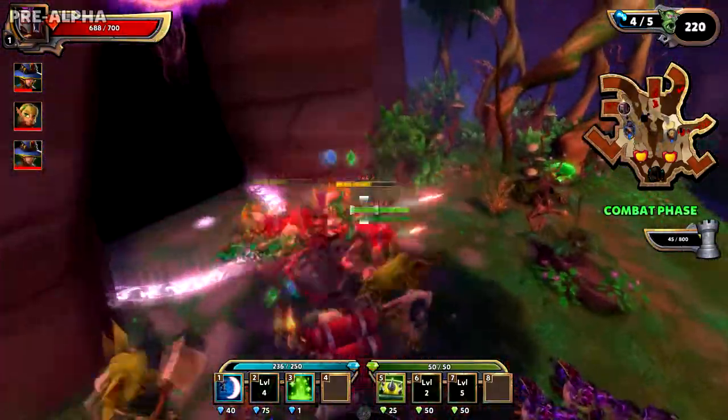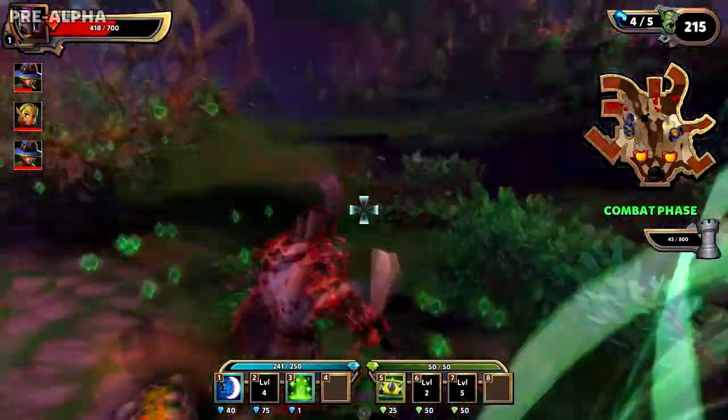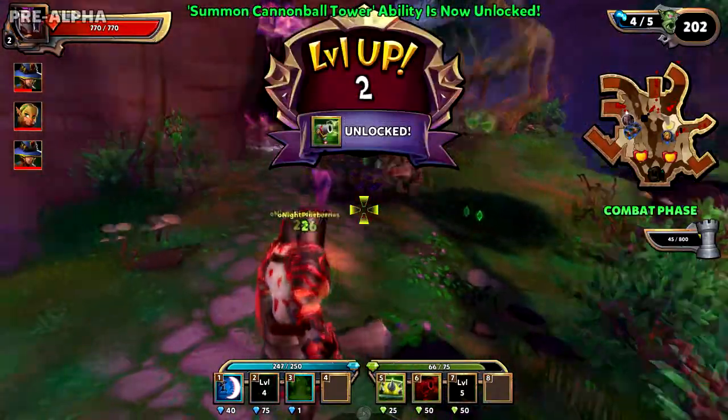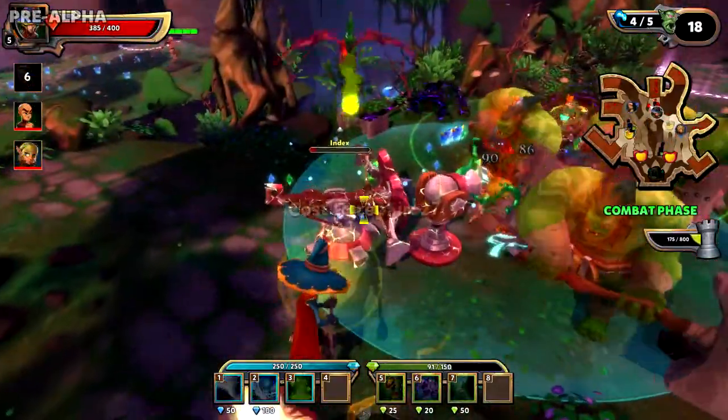This is just a quick show of the animation they added. Leveling up is in this build — you can level up to level 10. You can't pick your attributes when you level up, but you get a nice little animation that comes out from the top and shows you if you have a new ability available to you.